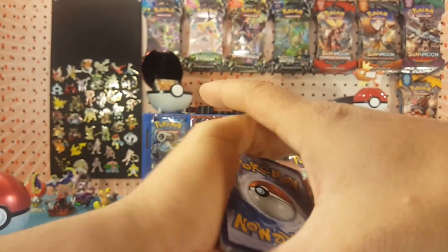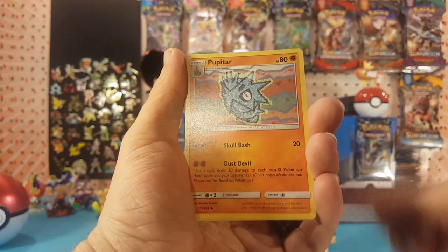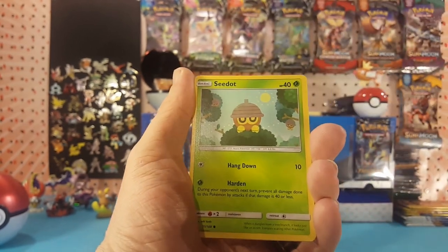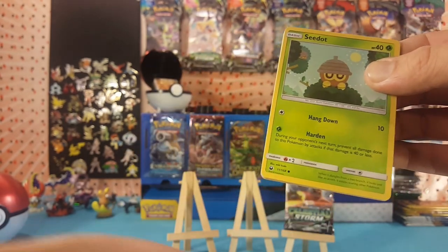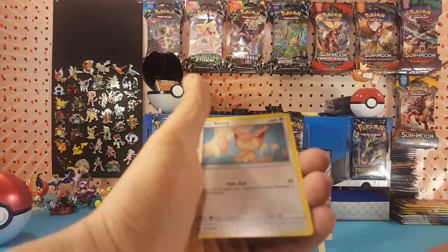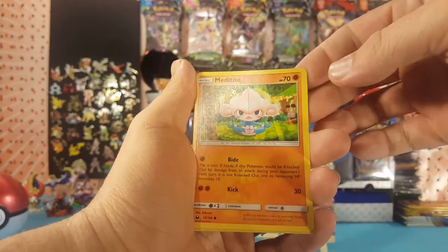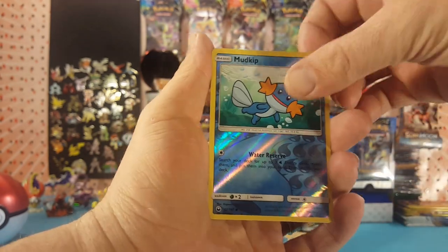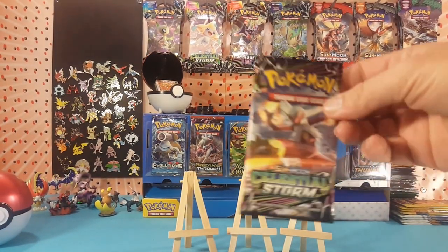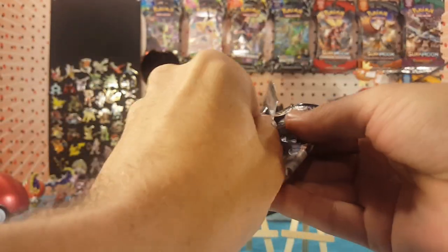We'll see if the last pack can pull us back. Fire Energy, Pupitar again, Kecleon again, TV Reporter again. A little bit different now: Skiddy, Alolan Rattata, Torchic, Metatite. Mudkip is the reverse and Claydoll is the regular rare.